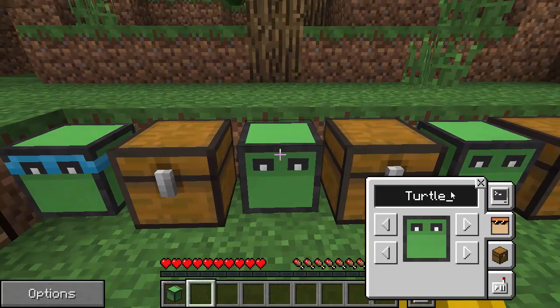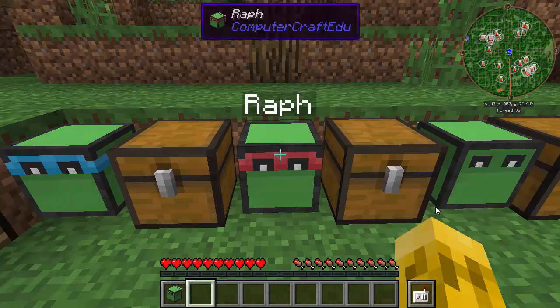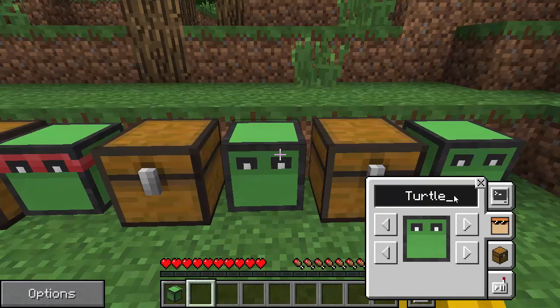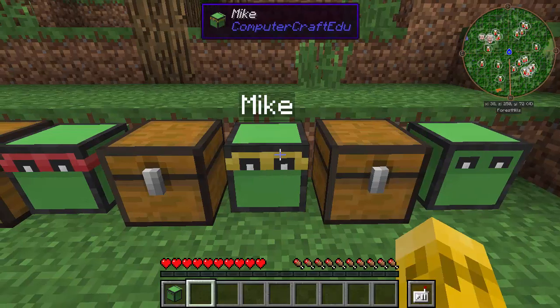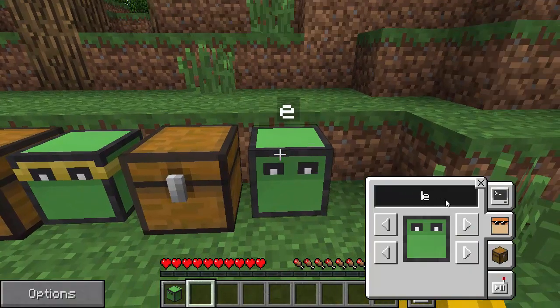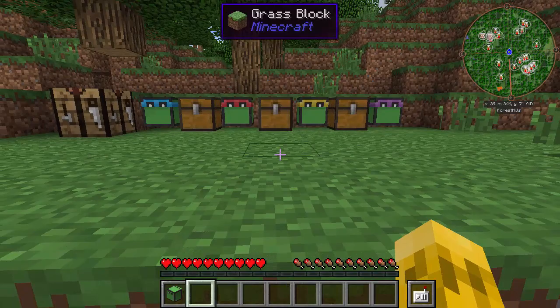So there's Leo. Let's come over here and name this one Raph and give him a red bandana. This guy can be Mike — we'll make him orange. And the last one, Donnie, we'll make him purple. So we've got our four turtles, and I love the options he's got to decorate them.